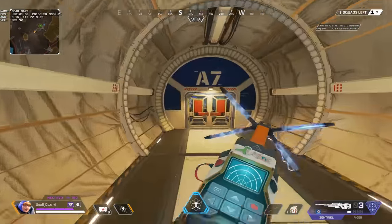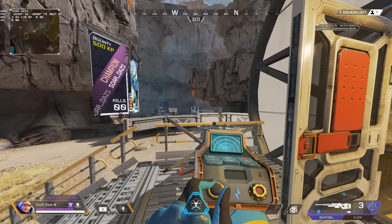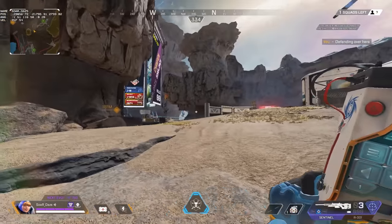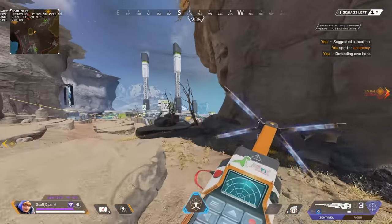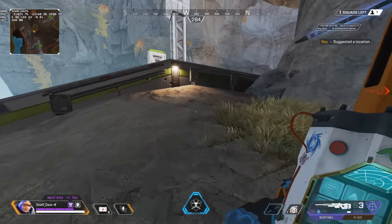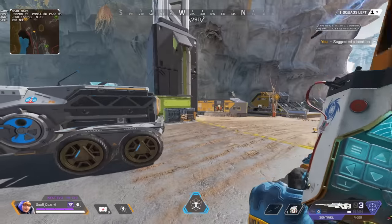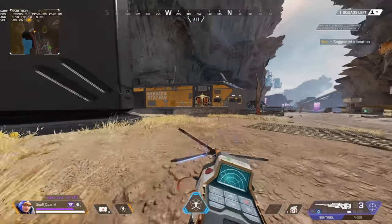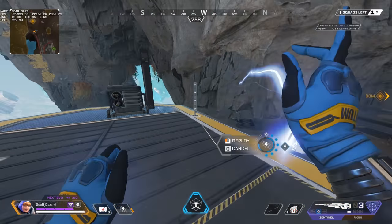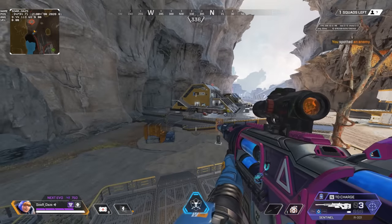When you find that weak spot, peek out, get your elimination, drop back down, and make sure you do not go down — that's the biggest thing. Now you have an opportunity to rotate. If the zone is pulling to a new location, this is the hard part: you have to go together. If you get the knock and there's a team distracted over there, take this side and go that way. You need to find an alternative route using different pathing.